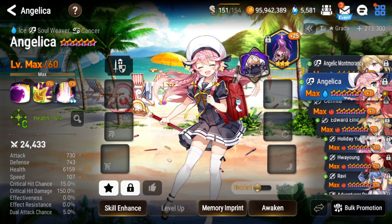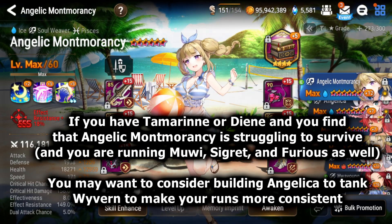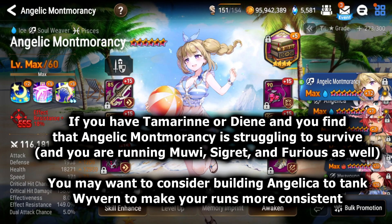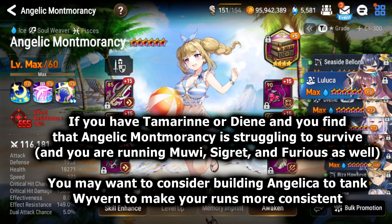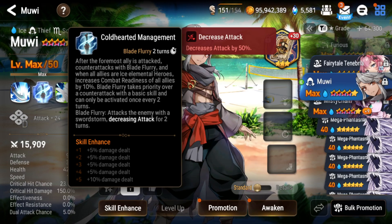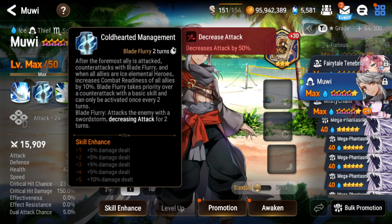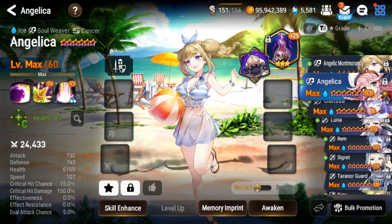Keep in mind: even if you have Tamarin and Destina, if your HP check-in gear rolls heavily into effect resistance instead of HP and defense, you might struggle on Wyvern — especially if you don't have the ice unit Mui. Mui is great at defense breaking and debuffing, but his S2 is especially important: it gives your frontline a CR push and the decrease attack shown in the white text is huge, making your frontline tank take almost no damage.